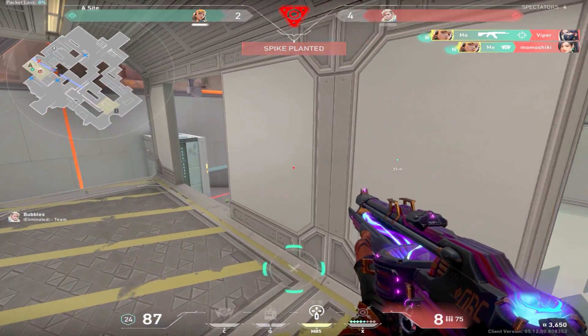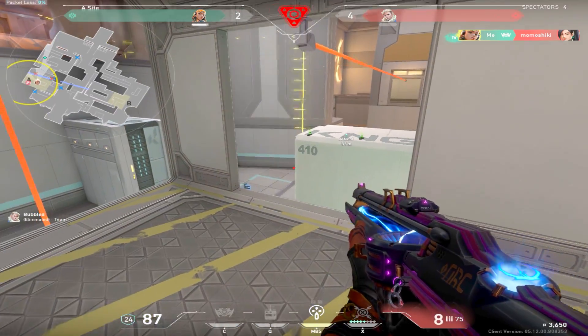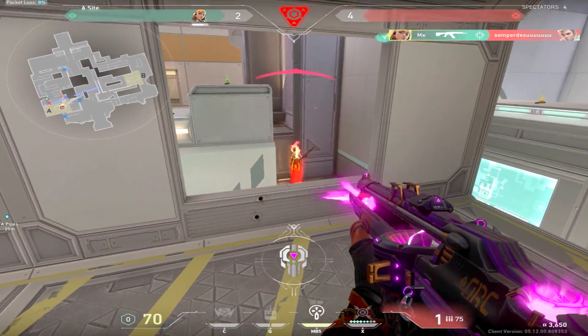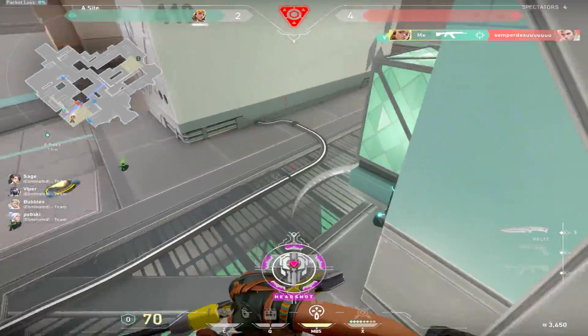After that, I saw that Sova darted back to site from jail. I know exactly where he's at, but I have plenty of time to work with in this 1v1. I use patience as my choice of weapon and I just hold for the wrap as he walks directly into my crosshair.